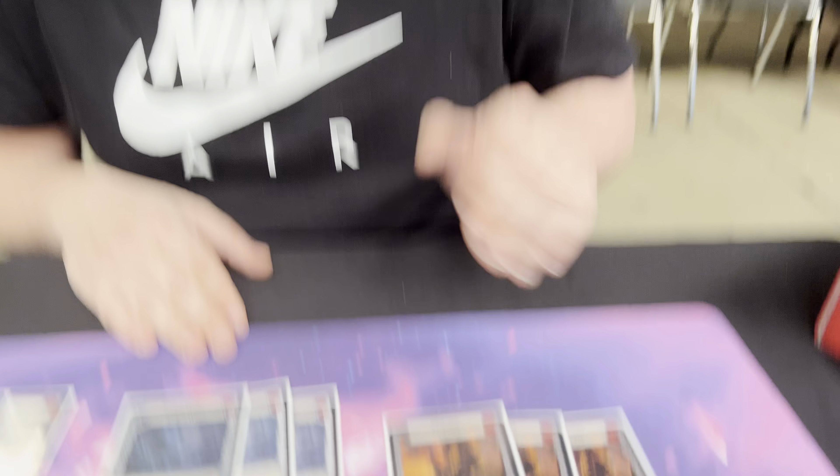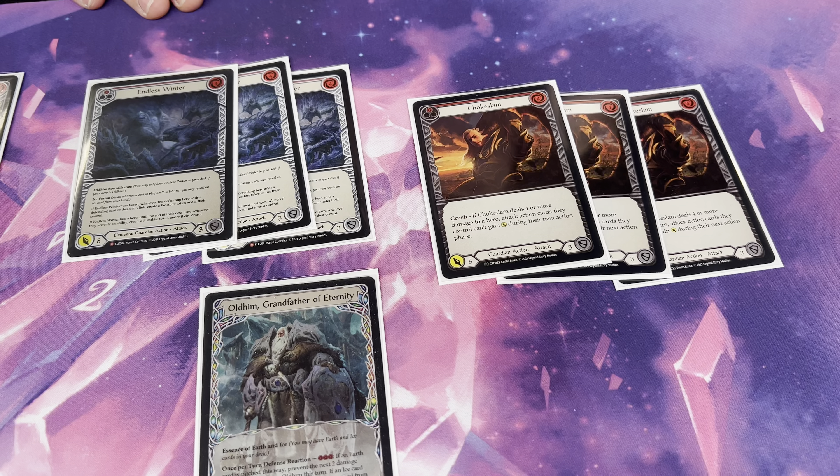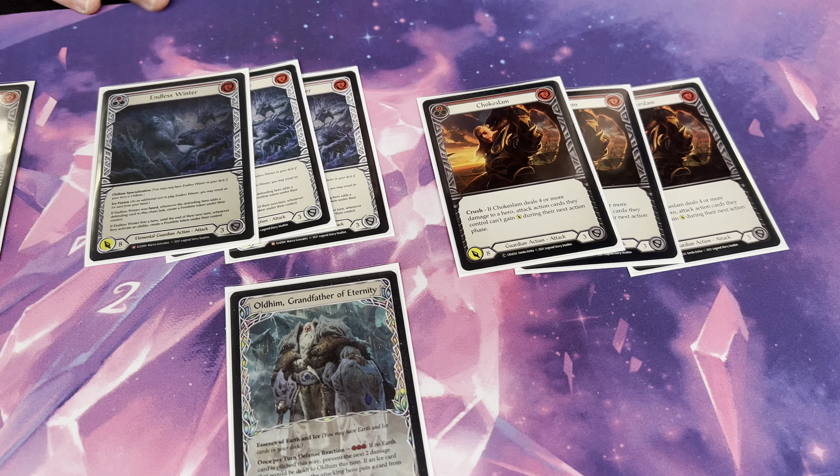Chokeslam is just like the next best Focus card to run. Again, it's a lot of heroes that boost attack — Fai, Lexi, Azalea, Art of War, Lays with Inertia, Lays with Bloodthroat — all these cards. They also don't block well — cards that buff their attack usually are two blocks. So Chokeslam punishes them for having these cards because they don't have a great choice of either blocking with them or taking the Chokeslam, and it prevents the effect.